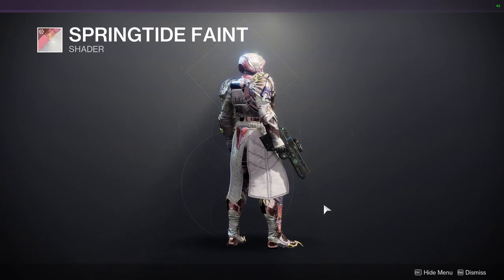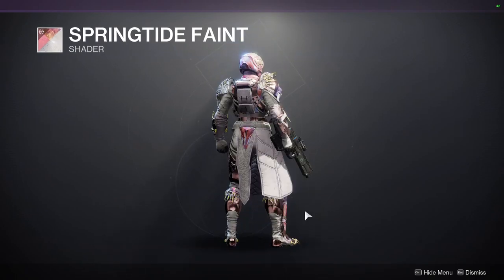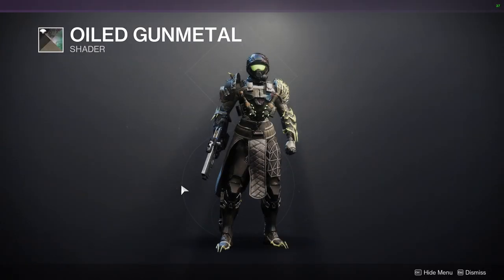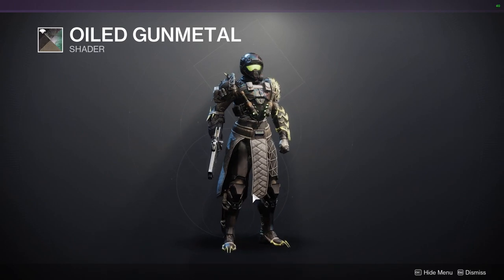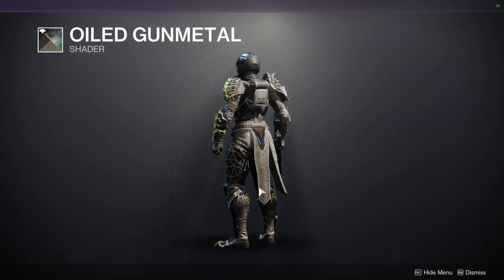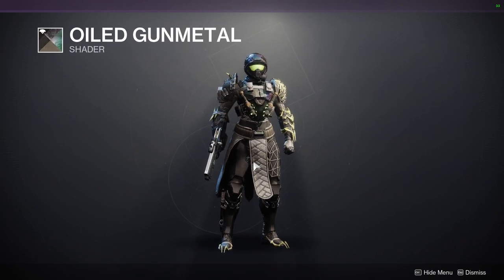For Eververse — Springtide Faint is a pretty cool shader, but I'll probably never use it; I'm not the biggest fan of chrome shaders, I think they just look gaudy. Oiled Gunmetal — damn, it kind of goes hard with this set though. I'm tempted to switch to it but I'm not sure I want to swap the shader I already have.